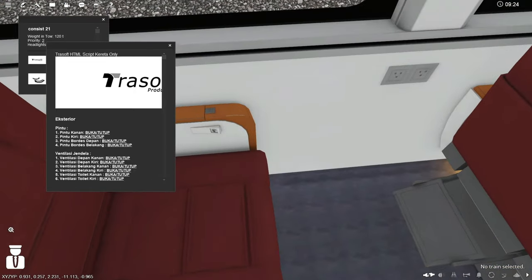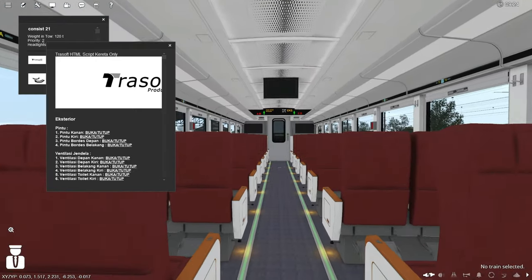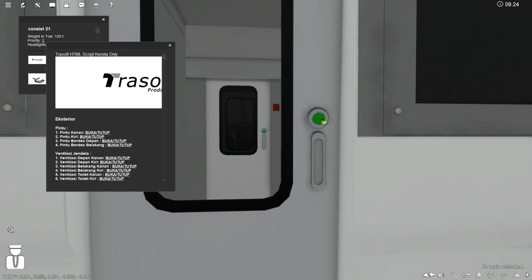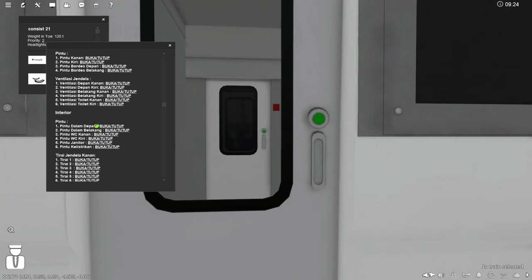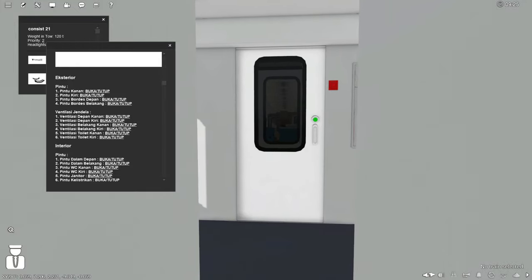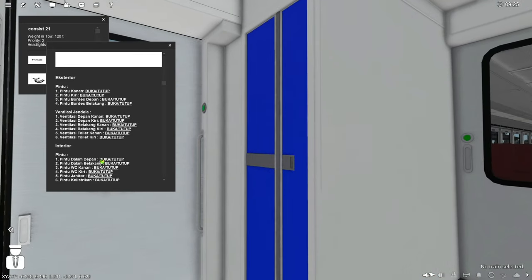Sekarang kita review interior toiletnya. Pintunya harusnya otomatis, tinggal pencet, tapi harus pakai script. Nah sudah terbuka — ini WC perempuan warna pink dan WC perempuan warna ungu.